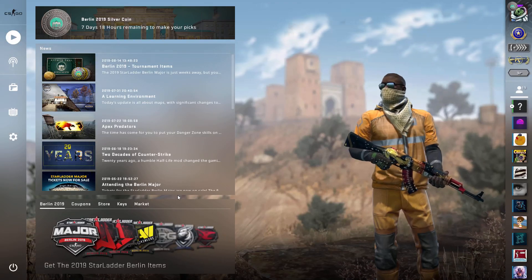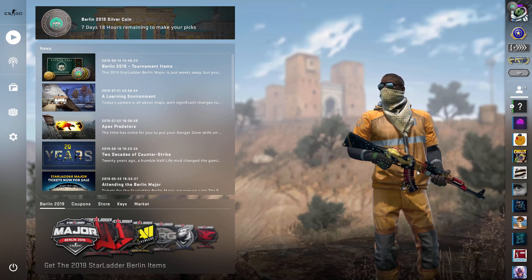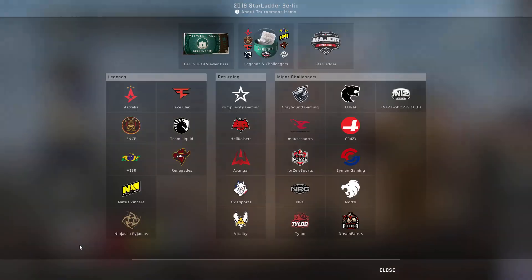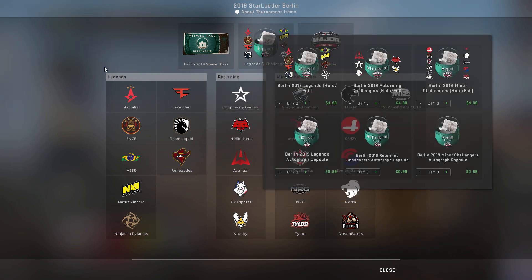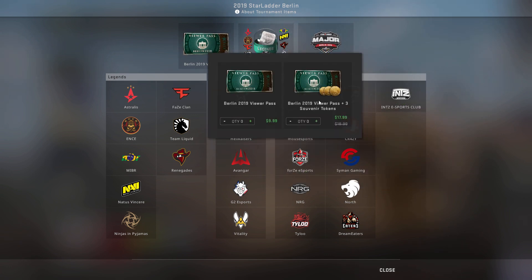Right now I'm going to show you everything you need to know about the Berlin Major and how to get the diamond coin. Before September 30th, go to your main menu and click down here to buy the viewer pass. You can buy the one with no tokens or the one that adds three tokens — tokens just give you a souvenir package to redeem at the major. I wouldn't buy any stickers or capsules because they'll go on sale toward the end of the major. Buy the pass now because some things have to be activated before the tournament starts.